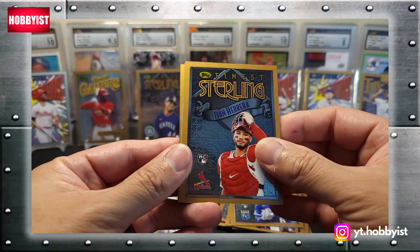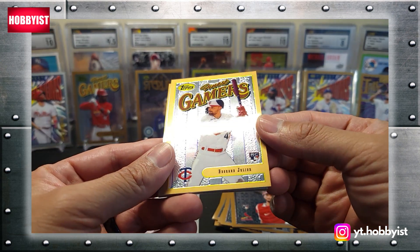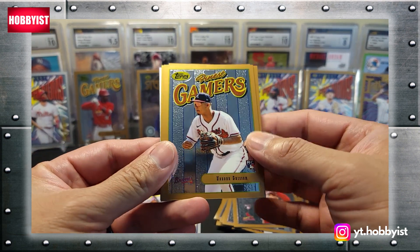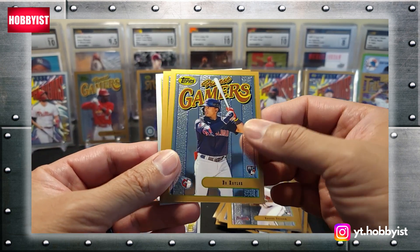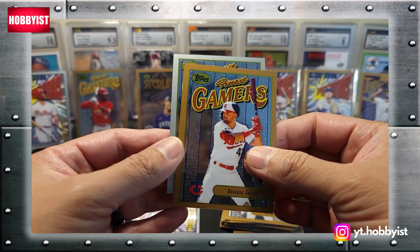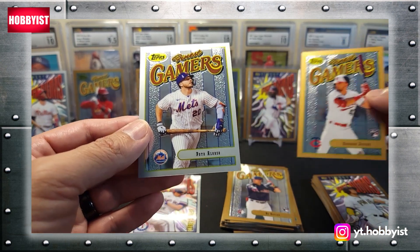Ivan Herrera, that is a rookie. Edward Julian, another rookie. From the back — Von Grissom, nice rookie there too. And a Bo Naylor. The silver is going to be Pete Alonso. Nice.